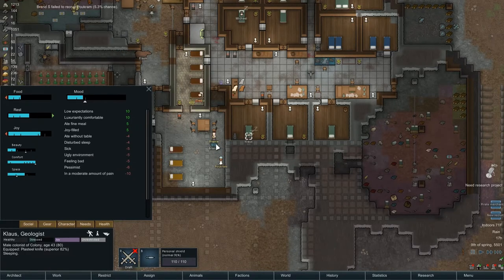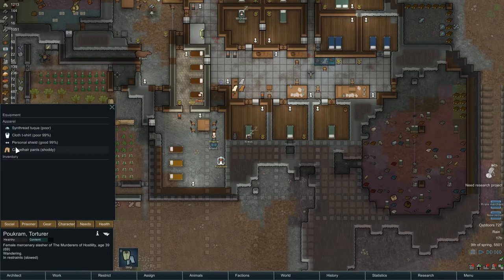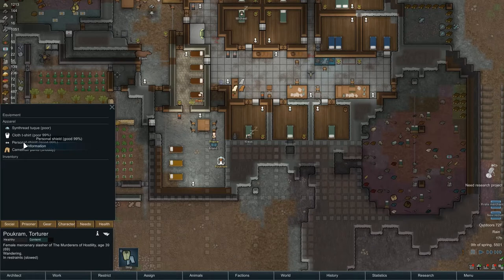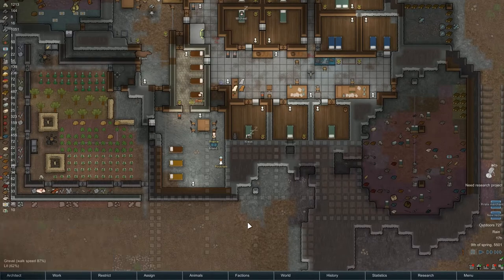What was that last one? Failed to recruit. Okay so Pukrum is in here - actually Pukrum wants to be naked but is wearing gear, including a personal shield. Negative three for wearing clothes - that's not too bad. All I can really do is strip the prisoner and then take the parts out. It doesn't seem right to leave her with a personal shield, but we'll deal with that later.